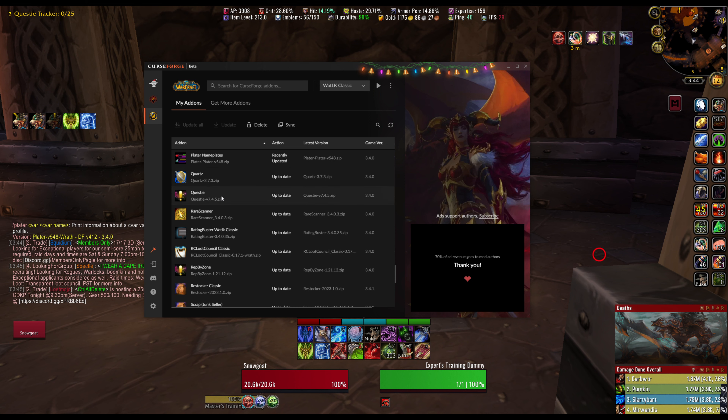Questie — that's a questing add-on, you guys know what that is. RareScanner — this is basically the same thing as Golden Dragon. If a rare NPC is on your map it'll alert you. The only reason I have this is so one day I can get Time-Lost Proto-Drake, but it's kind of a meme.